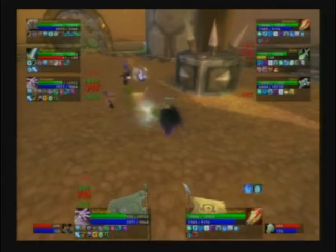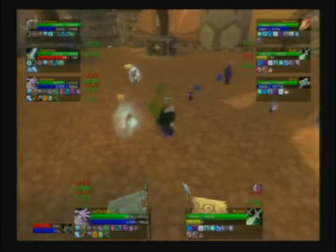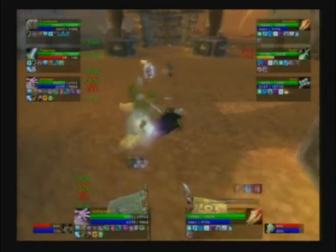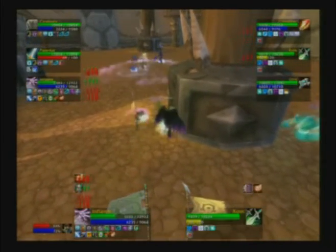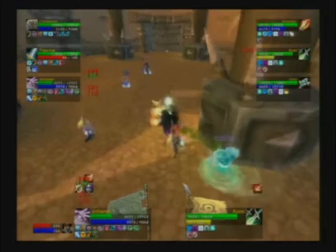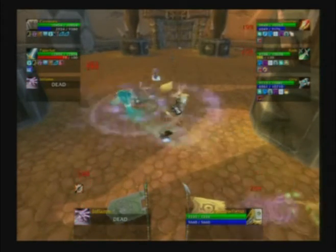Inflame now in a better position. He's still going to be the target though. Inflame still putting DoTs onto — well, it was Another, but he's going to be switching over to Zom now. In comes a Frostbolt from Another onto Inflame. This is going to hurt as he goes straight into a Kidney Shot.